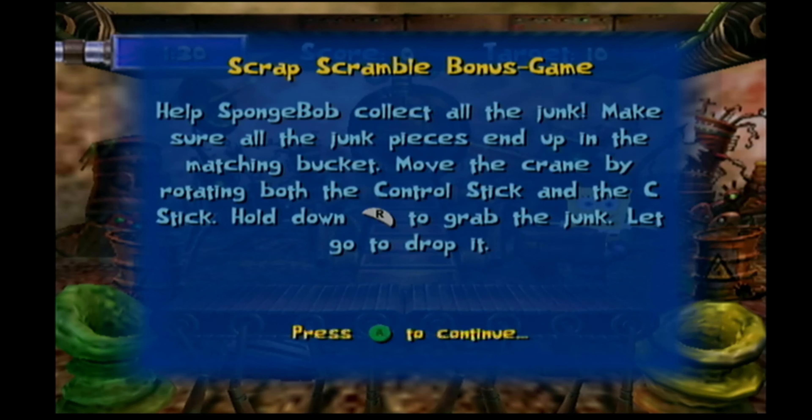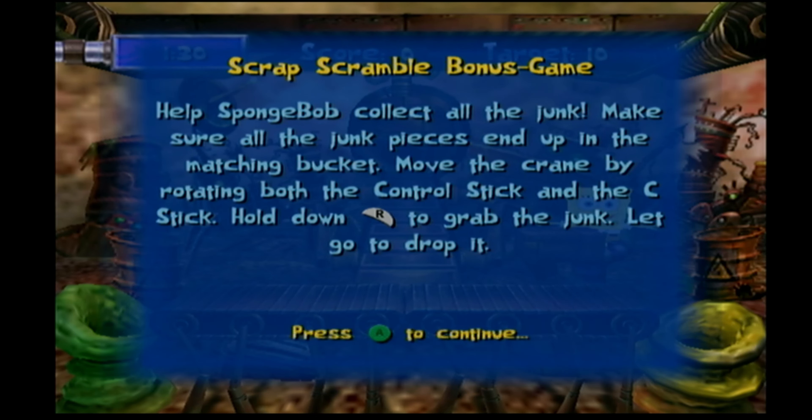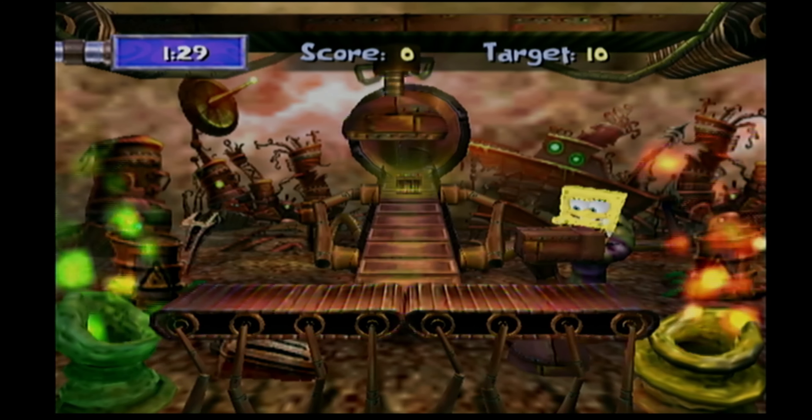Hey guys, it's Vatakit again. Welcome back to more Spongebob Squarepants Creature from the Krusty Krab. Last time we got the first part of the plane in this episode. We're going to go through Scrap Scramble Bonus Game. Let's go ahead and get this.